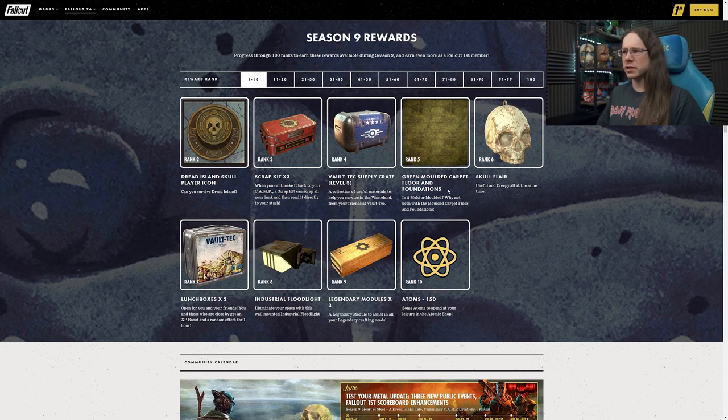I could potentially see myself getting use out of that. We have a Skull flare at Rank 6, which is quite cool. I like the look of this one - quite a nice little flare. A bit different. If you're going for a Raider build and you would like to have a backpack flare, that will probably fit in quite well.